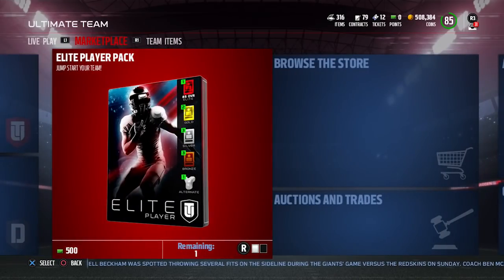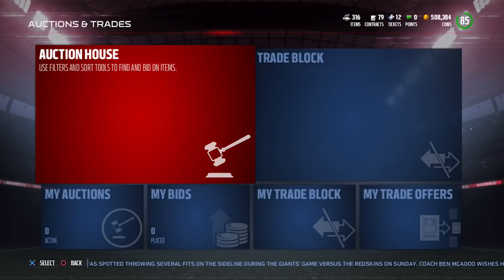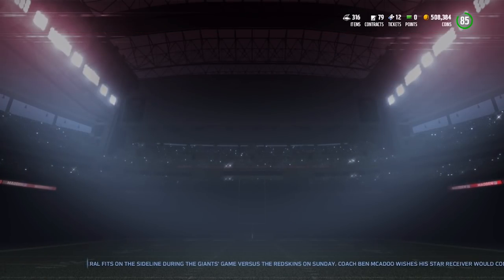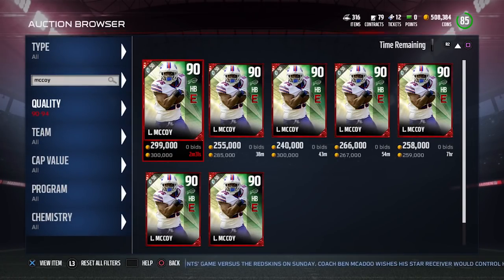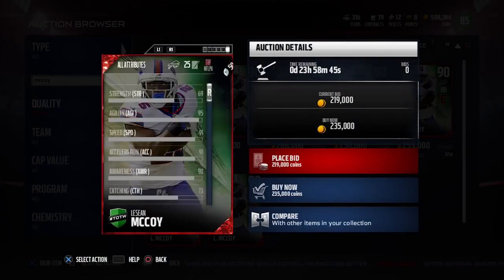The reason I'm bringing this up is because this card basically just absolutely destroyed another card in the game, and that is the Todd Gurley. I want to actually pull up the LeSean McCoy so you guys can take a look at this thing and see some of the attributes. Right now the cheapest one up on PlayStation 4 is $235,000 for LeSean McCoy. I've seen it a little bit cheaper than that, but also a little bit more expensive.